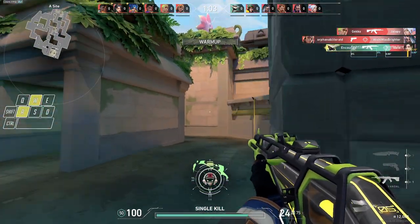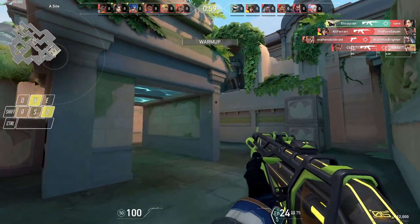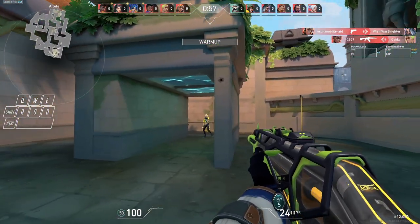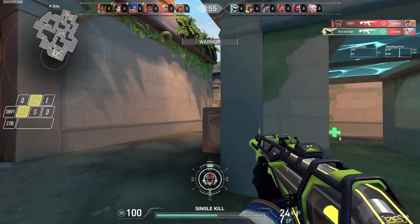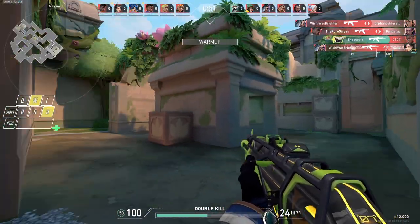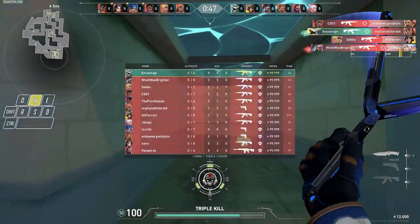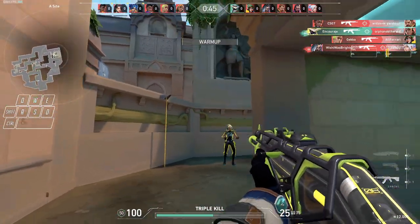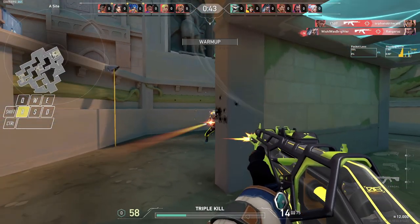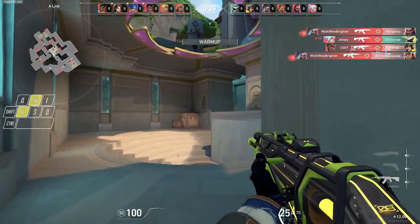I'm going to start with the hot topic that is aim assist. I think we can all agree that aim assist is an entirely necessary mechanic for controller players to compete with mouse and keyboard players in most aim situations. Without aim assist, the controller player is just going to lose because it's undeniable that it's easier to aim with your entire arm and wrist and fingers instead of just a singular thumb.